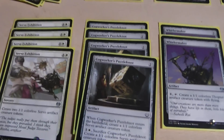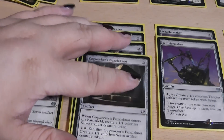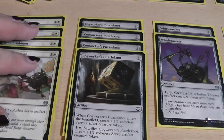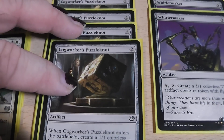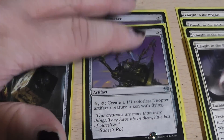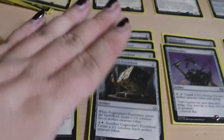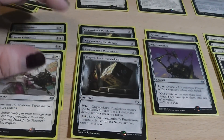Next up we have our Vehicle Crew Component. Those are basically all servos. We have four times the Servo Exhibition, four times the Cogworker's Puzzleknot, and two times the Whirlermaker who makes Thopters. Those are basically our 1/1 creation machines for crewing all the vehicles.